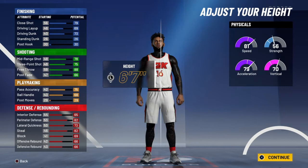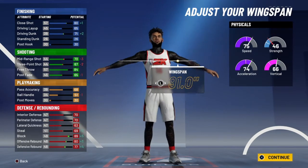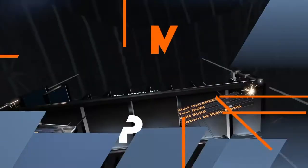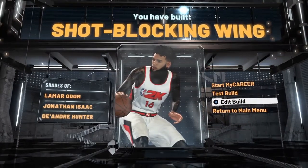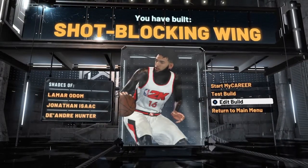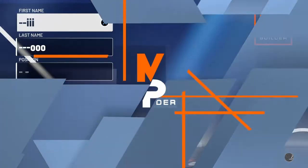So you wanna build 6'10, lower your weight all the way down, and make your arms real long. And you got a shot blocking wing — I think that's a small forward. I just made it. Anyway, let's get into the second build.